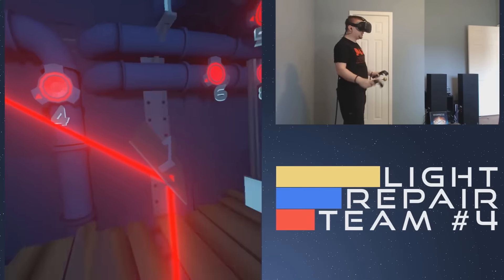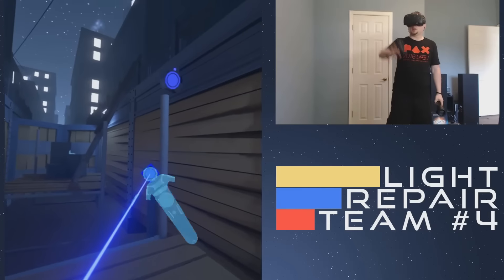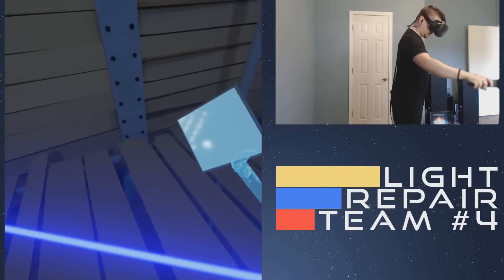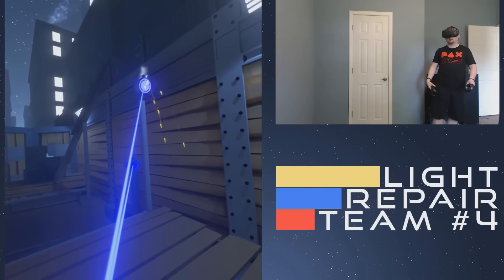It's a little finicky, the controls — there could probably be some smoothing added. So you can see, real basic, level 1. We have our target up there, we have a blue beam coming out of here, and we have a single reflector. So we will take the reflector and put it up there.